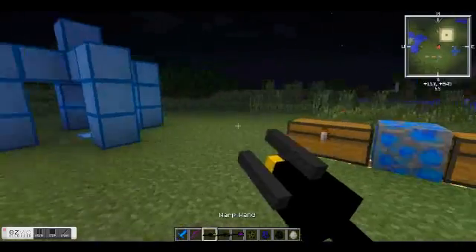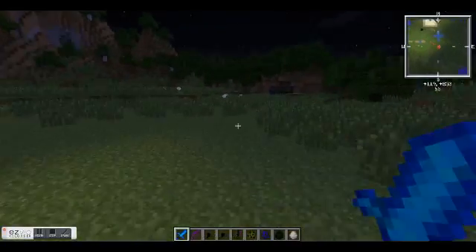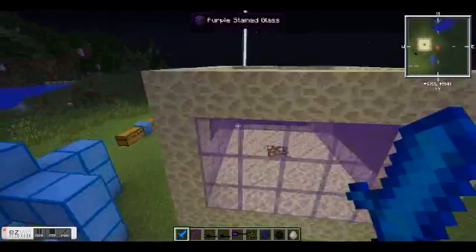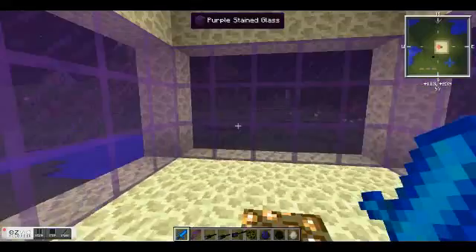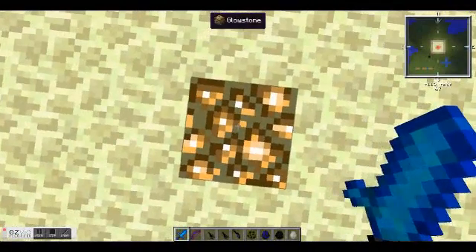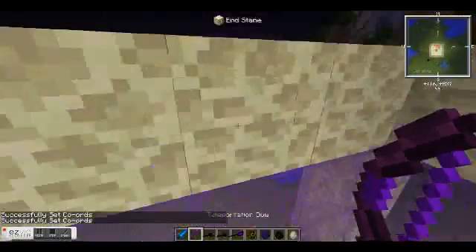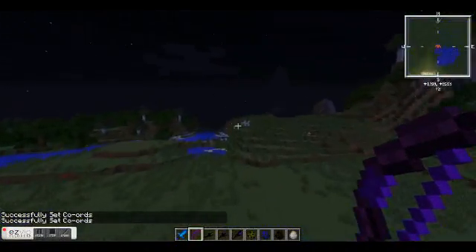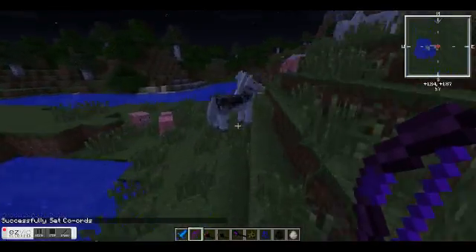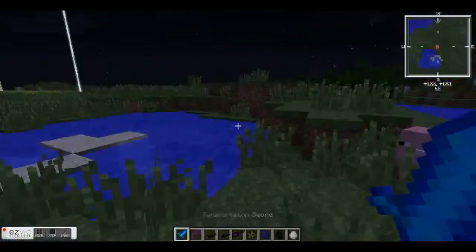Now onto these items, and then we'll hop into the dimension. The teleportation sword: whenever you hit a mob or anything, it'll teleport to the coordinates you set it to. You click on a block — successfully set coordinates. You can do the same with the bow using shift and click. So whenever you hit a mob with the sword or shoot something with the bow, it will teleport there automatically.